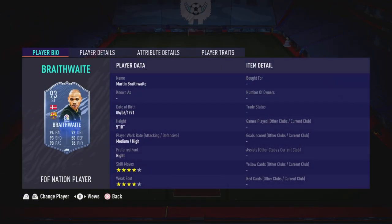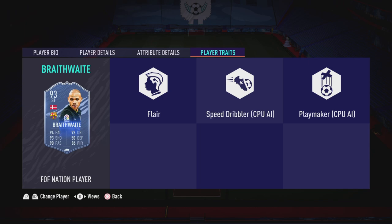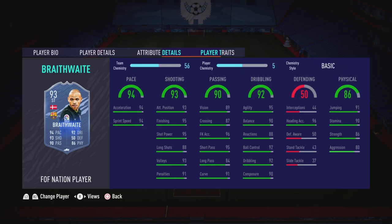Looking at his stats: he is five foot something, medium-high work rates, right footed at four star four star. The medium-high work rates are really throwing me off — he is not going to be in the greatest positions on that field. He has a flare trait, which is decent, but no outside foot shot or finesse shot trait. Pace overall is 94, attack positioning is 93, and the rest of the shooting stats are very consistently good: 95 finishing, 95 shot power, 88 long shots, and 93 volleys.